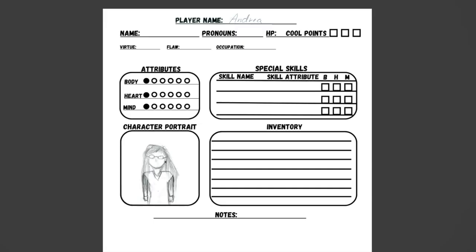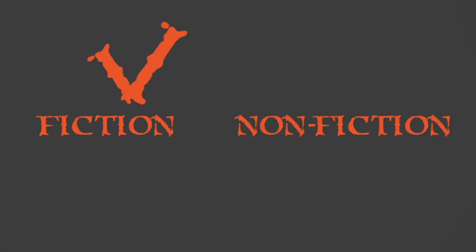Step 3: Create characters. Always start with the concept. You get to decide how your character looks, feels, and behaves. You decide what their virtues and flaws are, and what they choose to do in different situations. You can choose to share as little or as much about your character with the other players as you like. Stealing from fiction is allowed, but no real people, though.